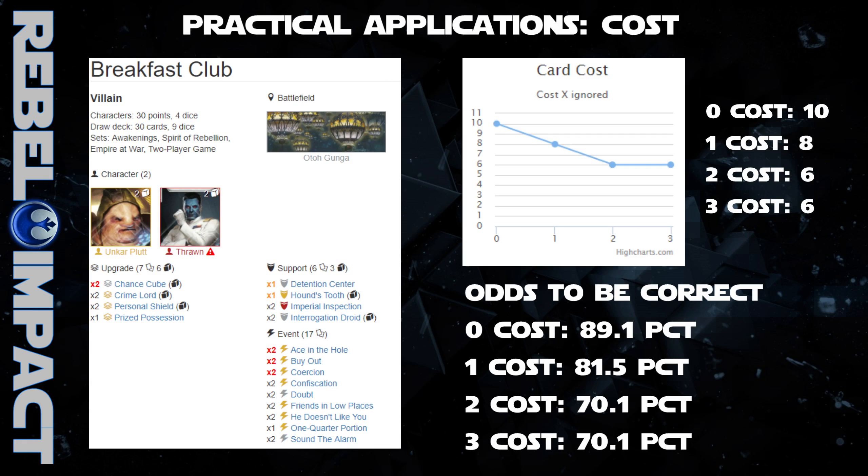Thrawn's ability reads: after you activate this character, you may choose a number, then look at an opponent's hand and discard a card from it that costs the chosen number. This ability is a lot more advantageous than Kylo's, who is forced to pick one card at random. Guessing the color spread is easy, but choosing the right card can be pretty hard. With Thrawn, since we get to see the entire hand, all we have to do is choose a cost. When a deck's cost curve is perfectly even, statistically we have the same chance to be correct no matter what cost we choose. The odds of calling a cost and there being at least one card at that cost in their hand is 89% for zero-cost cards, 82% for one-cost cards, and 70% for two and three-cost cards.